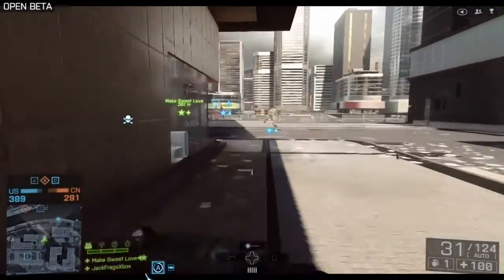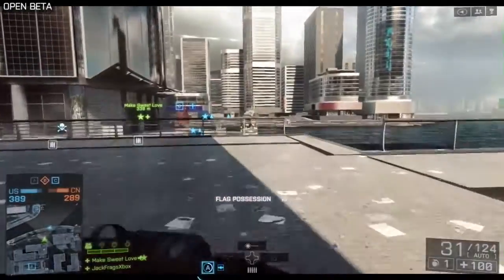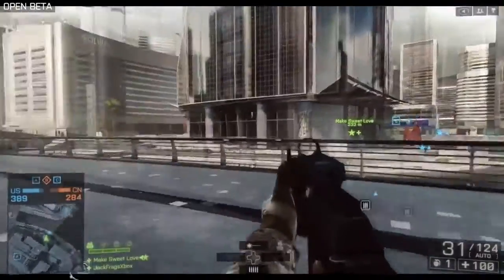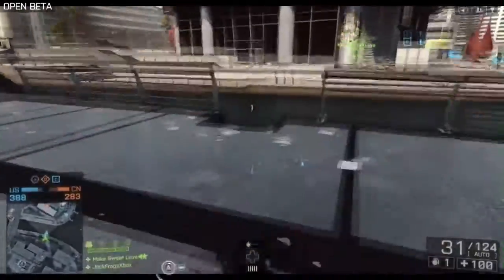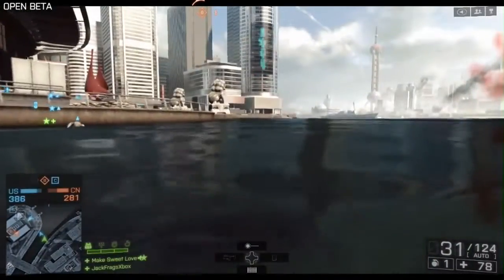So I've jumped into a game here, the round's just about started and as you can see we're playing Conquest and there's the lovely TV tower in Shanghai — yes, as I'm sure you are all aware, you can actually bring that down. Also a new feature in BF4, you can properly swim about now and you can even go underwater.